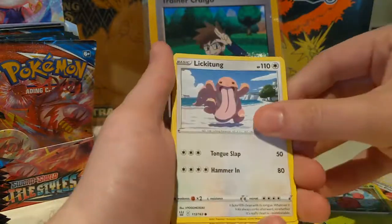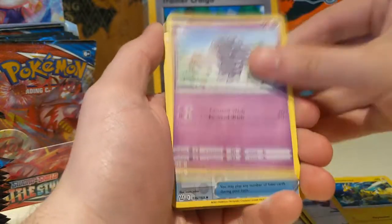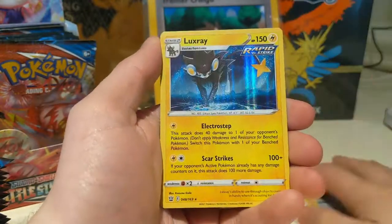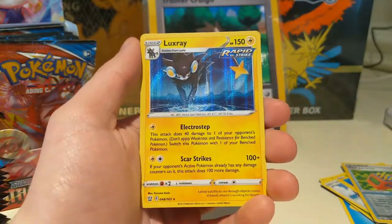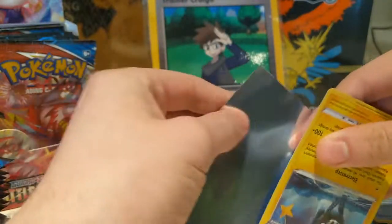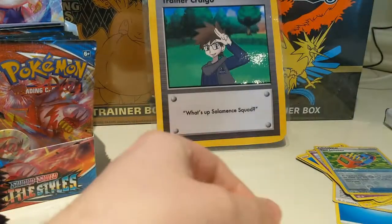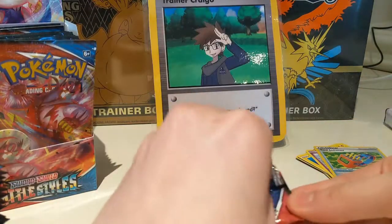Frillish, Cherubi, Lickitung, Electabuzz — that would be a cool holo, honestly. Esper, a Tool Jammer, and a Luxray holo. We now have three of this bad boy. It's a nice holo, though, I cannot complain. I'd really like to get an Entei holo though — that's probably my favorite holo of the set, from the holos that I've pulled or seen.